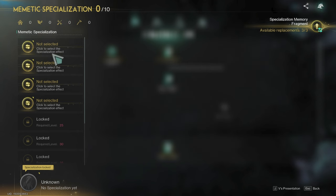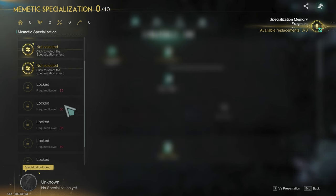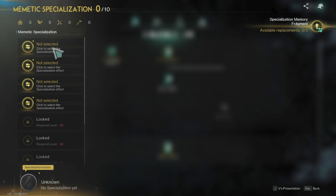Every season you will get 10 specializations to choose from. Each 5 levels — so 25, 30, 35, 40, and in the end 50. I started with 5, 10, 15 and 20, and now I have 4 specializations to choose.